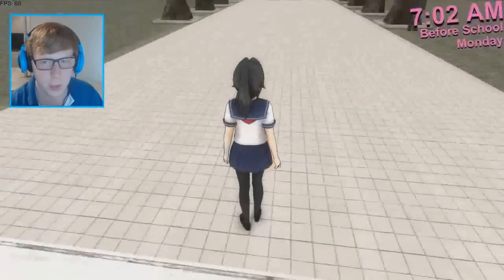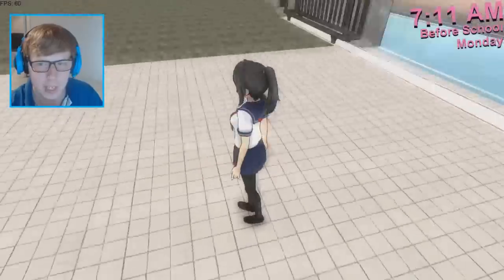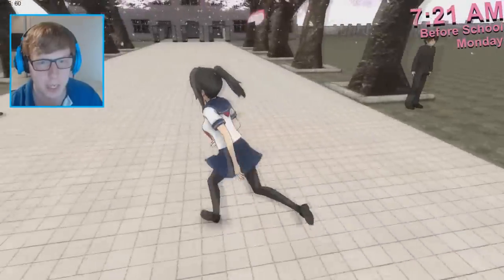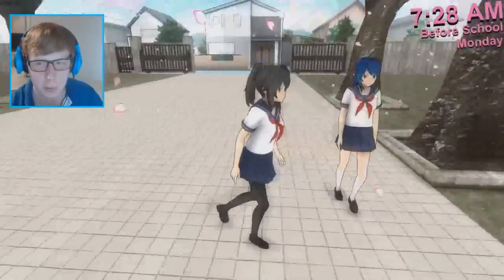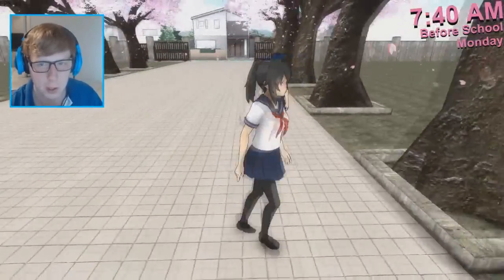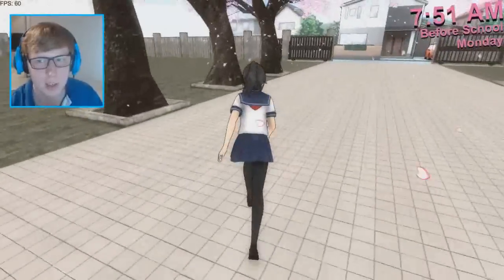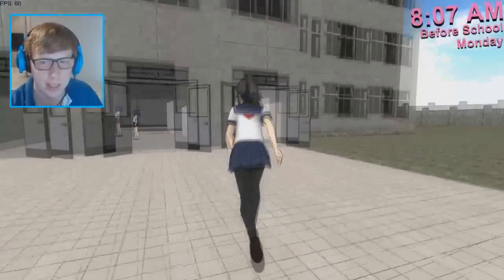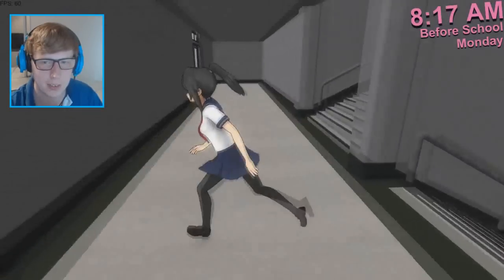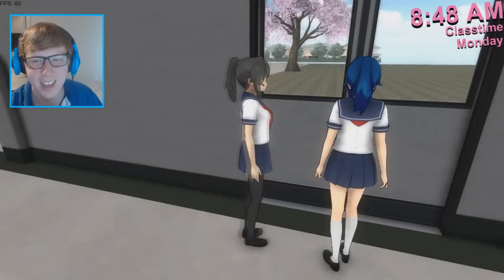This one is from December 13th 2014 and it's actually looking a lot like a game — there are actual elements in it. We have Senpai, we have the Senpai barrier field, and we have an Ayano with a blue hairstyle. Apparently she used to be like an enemy or something because there weren't a lot of models, so the dev would just change the hair color to make a new character. There don't seem to be any weapons — you can't kill people in this version — but you do have the speed-up mechanic, so you can run faster.